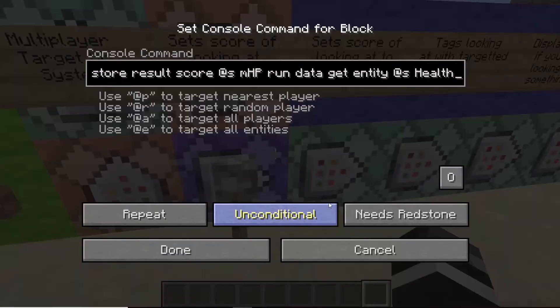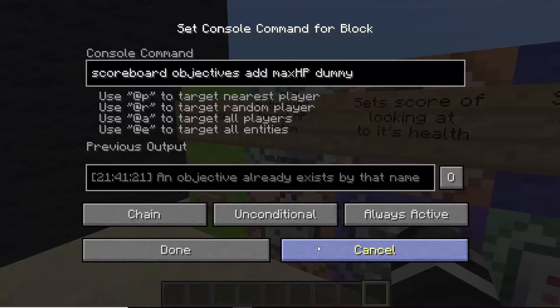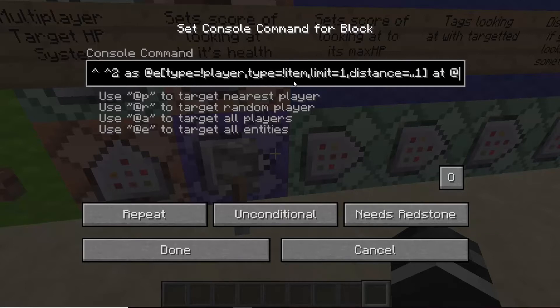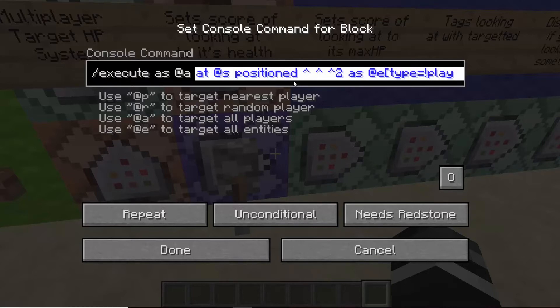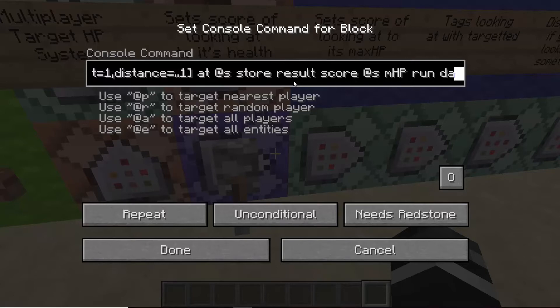So let's go over how exactly it works. This one is a little bit more complicated because we're storing things on scoreboards. We have a scoreboard that tracks all of the entity's HPs, and we have a scoreboard that tracks all of the entity's max HPs. Just like in the previous video, we are executing at the player, then moving two blocks in front of the player and looking for something that's not a player or an item — basically looking for the sheep in a radius of 1. You can adjust this yourself to make it actually grab the entity.